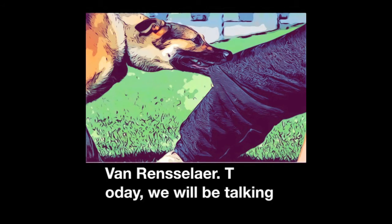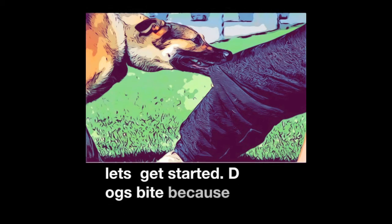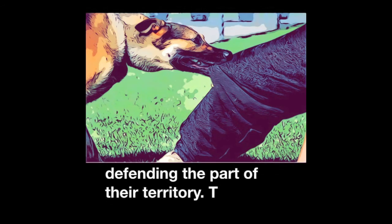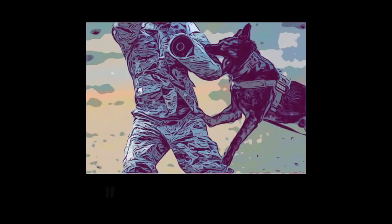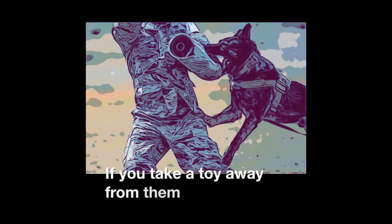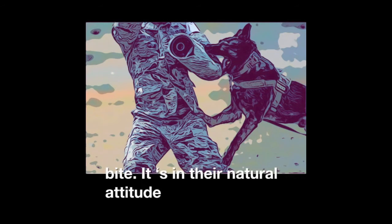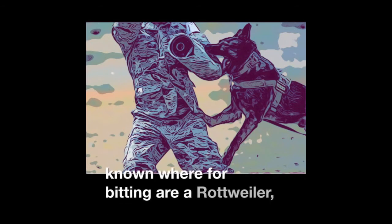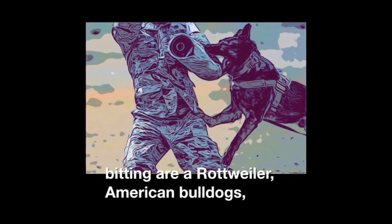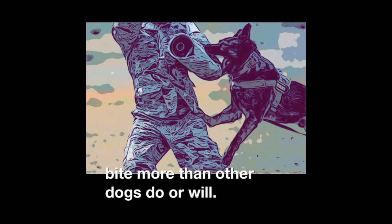Today we'll be talking about why dogs bite. Dogs bite because they could be stressed out or defending their territory. They could also bite because they feel frightened. If you take a toy away from them, they could bite, or they were just born to bite — it's in their natural attitude. The dogs known for biting are the Rottweiler, American Bulldog, and Pit Bull. They bite more than other dogs do.